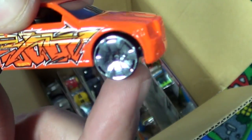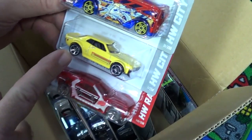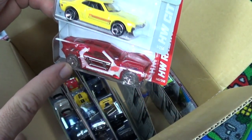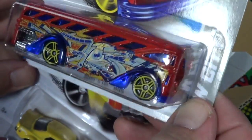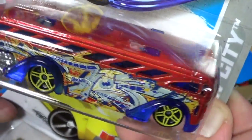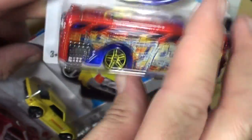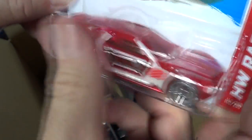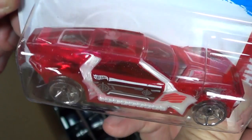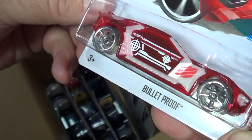Let's give those wheels a spin — very shiny. I wasn't spinning them fast, just trying to show you how shiny they are. Toyota Celica already been out for a while. Bulletproof is brand new — reminds me of Nerve Hammer. Surf's Up Bus — I thought it was called the Surfing School Bus. They gave it an X-ray sort of treatment on the fenders with clear plastic.